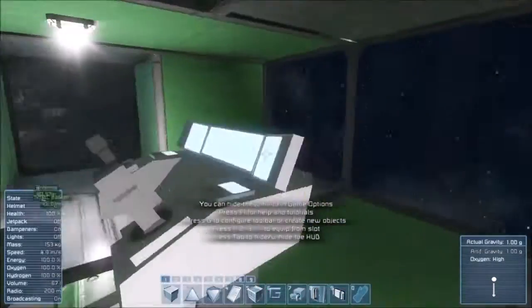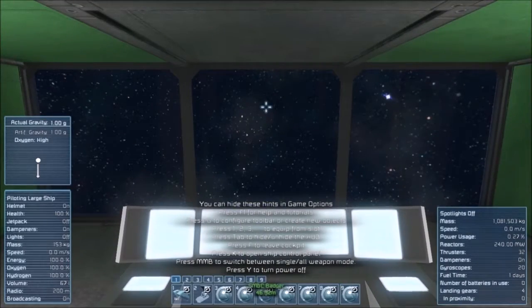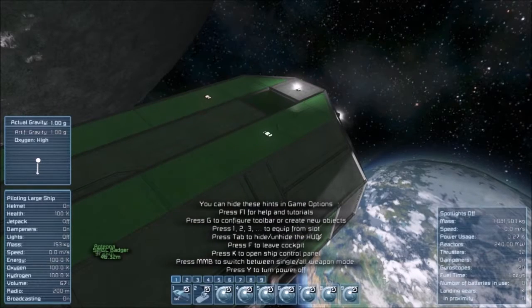So what are the stats of the ship? It's 1,081,000 kilograms — kind of heavy. 240 megawatts from the reactors. 32 thrusters. 20 gyros. 4 landing gear. Radio range 200 meters. Volume 67 liters.